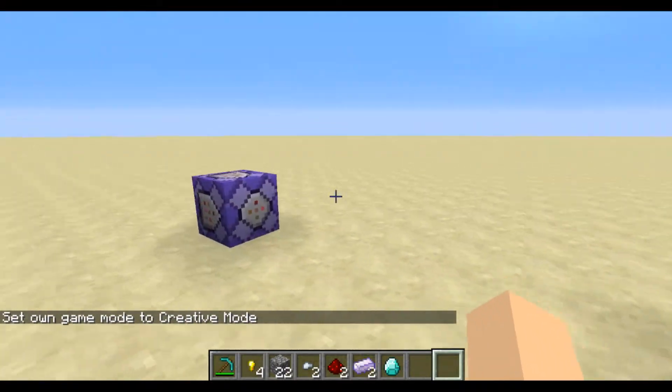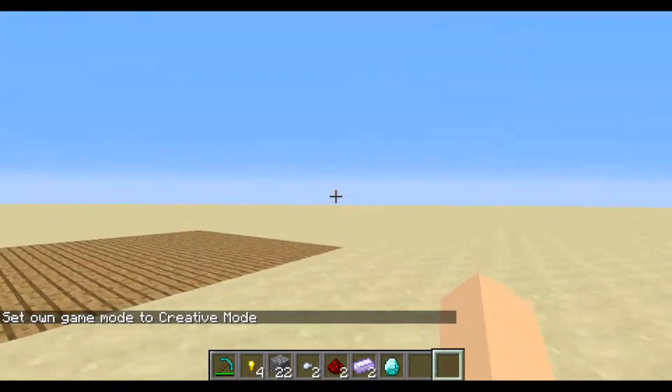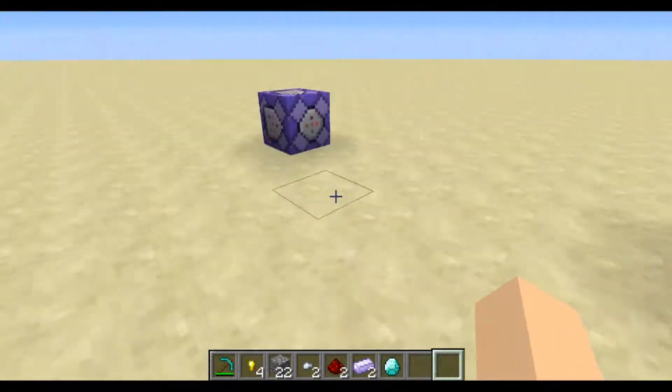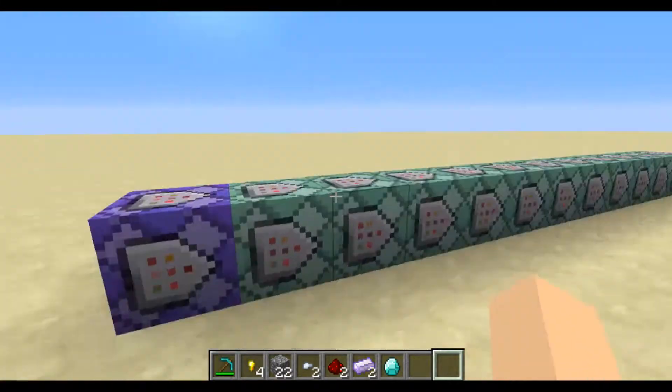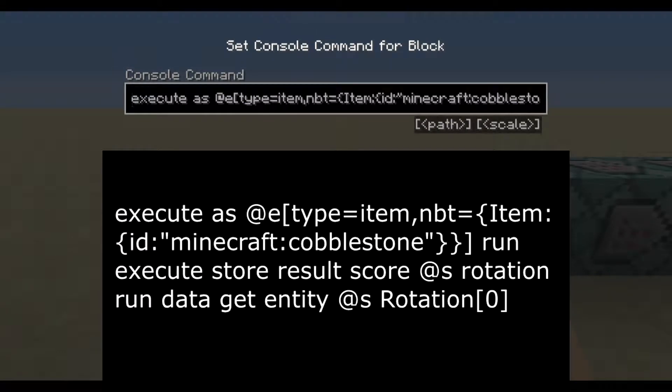Alright, so now let's work through these command blocks. I don't want to just leave this one hanging here - this one will just give me saturation, so while I'm mining I don't have to worry about eating. You don't need that for the command concept. There will be a black box on the screen right now with the command in it, so you don't have to pay super close attention to this black bar, because that gets really hard to read when the commands are this long.